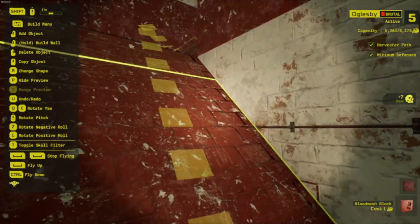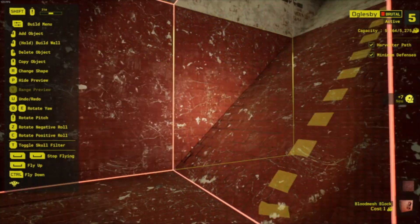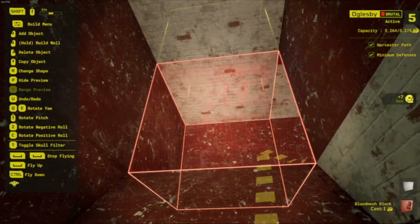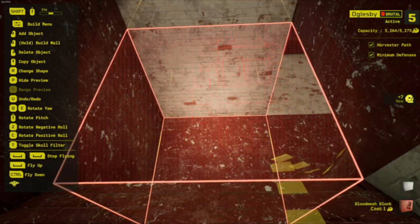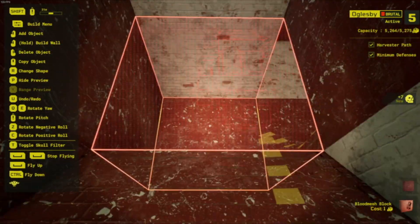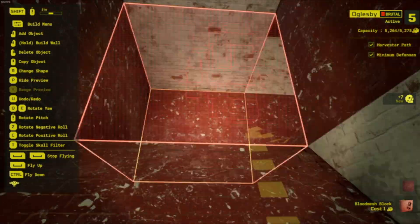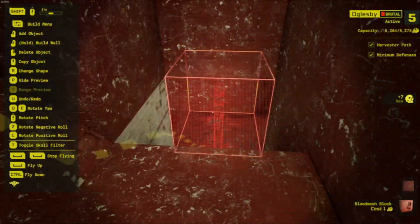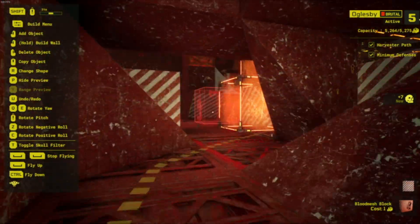For the next prestige level, I'll put another bomb ejector right here and a piston trap right here. As a person tries to come up here, they'll see the piston trap firing in their face and probably shoot it, not realizing they're going to have a bouncing Betty — the bomb ejector — above them. So that will be my next prestige level plan.